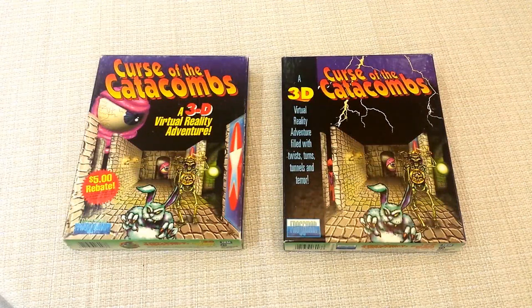Hey everybody, welcome to another episode of Game Version Differences. I have here today a game called Curse of the Catacombs, which was released in about 1993. It's part of the Catacomb Adventure series.